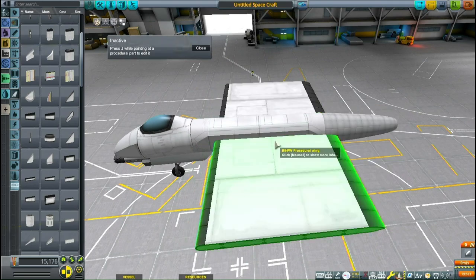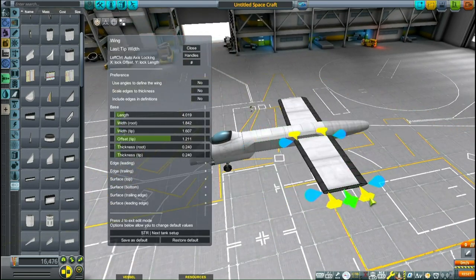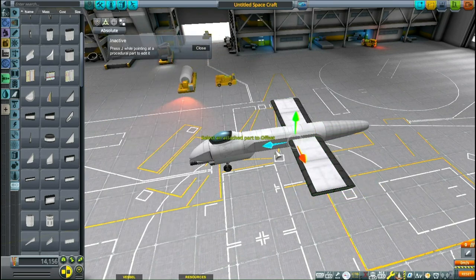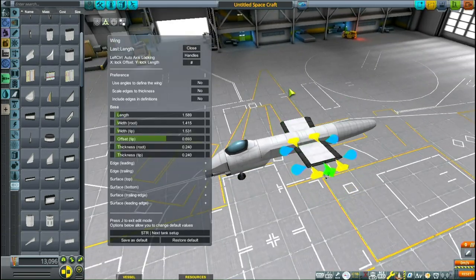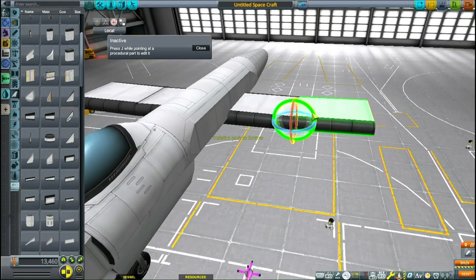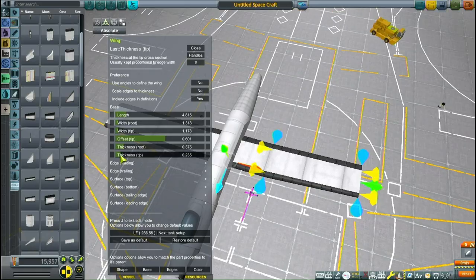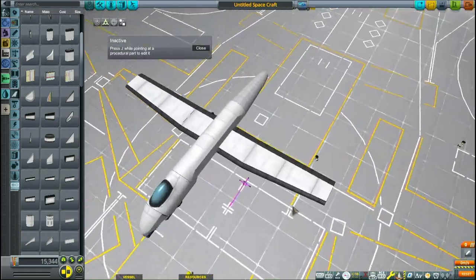I'm going to go for as accurate as possible. Here you see I've pulled out the procedural wings. These aren't very different from the procedural wings in KSP2, which is the reason why I got them. I played a little bit of KSP2 — I promise there'll be a video soon, I'm just having a lot of trouble running the game. If you know about the pump sim once era, you know. It's brutal. But anyway, here I am working on the wings.